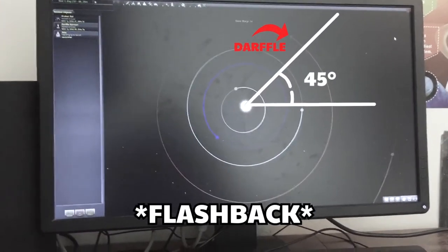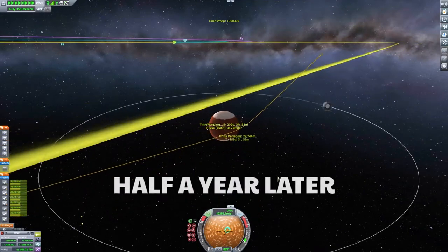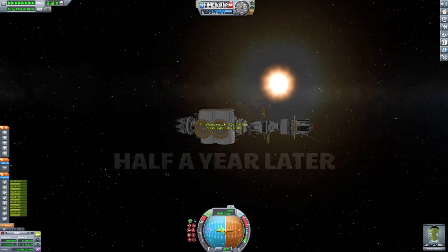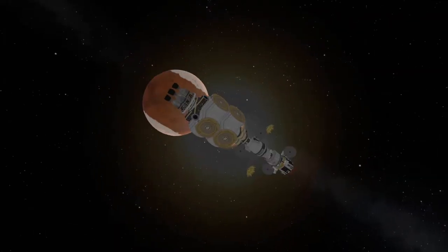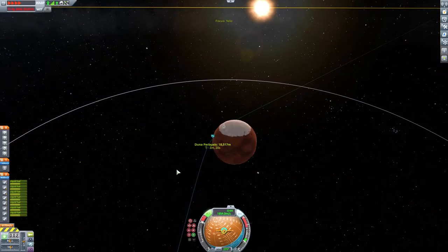That was not 45 degrees. Whatever, we can do this. We're coming for you, Darful! But we're coming in too fast — we need to slow down so we don't fly off into deep space. Since we might be tight on fuel, we have to aerobrake, which involves flying into the atmosphere and using drag to slow down.